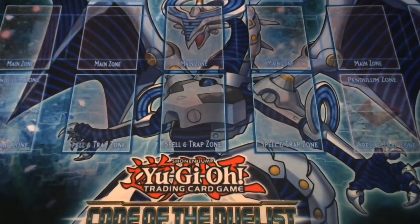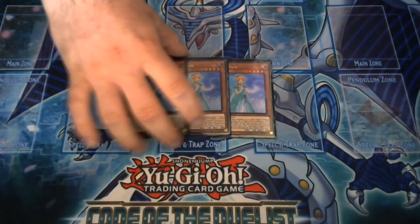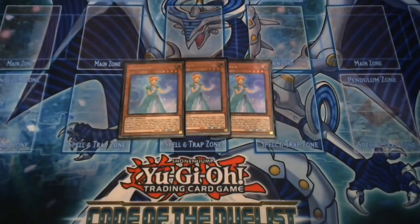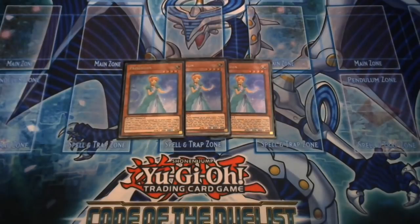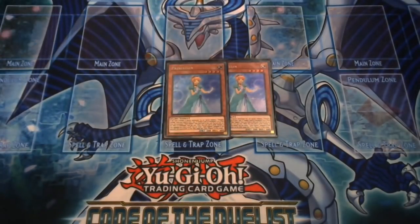Starting off, we have three Princess Cinderella — Konami calls her 'Princess in,' but we all know it's Cinderella; it was Cinderella in the dubbed anime. On normal or special summon you can special summon one Pumpkin Carriage from your hand or deck.